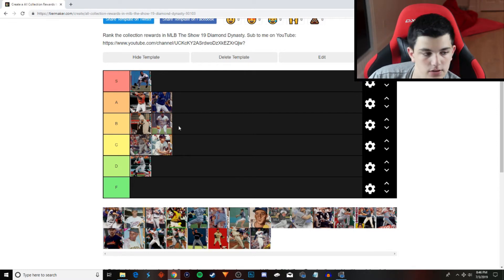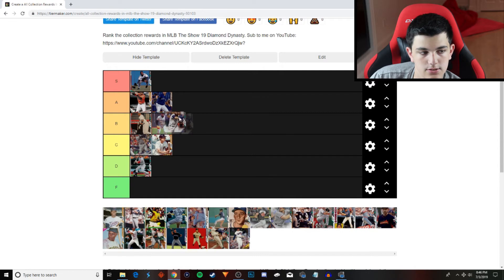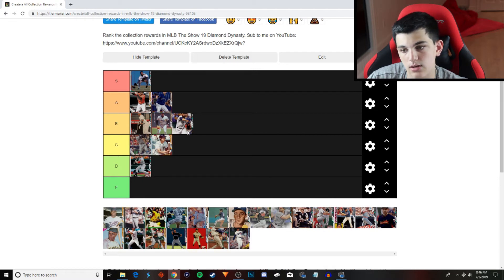Royals — Kelvin Herrera. I'm going to put him into the B tier. 83, 88 per nines. 99 velocity is really why he's in the B tier. Four seam, changeup, curveball, slider, two seam. That's another reason why he's in the B tier, not the C tier.